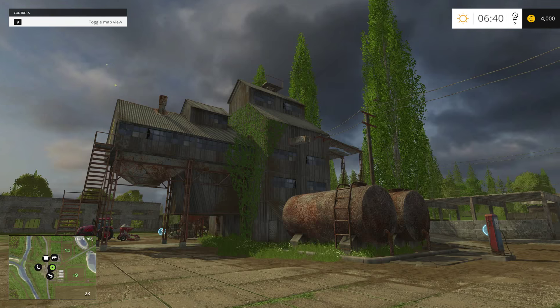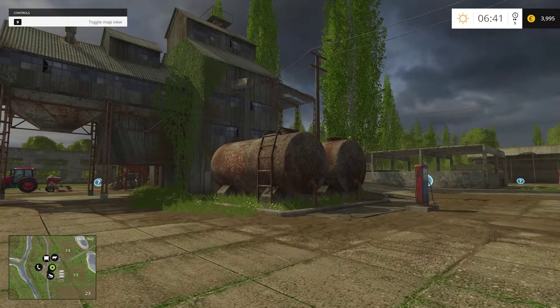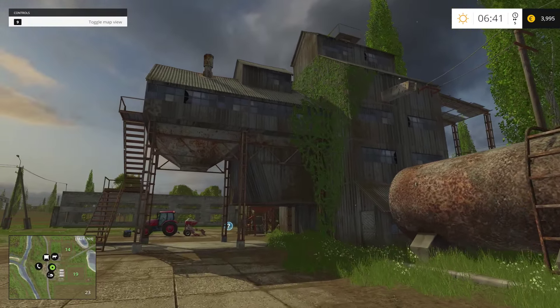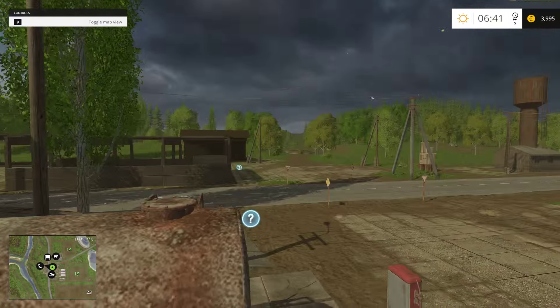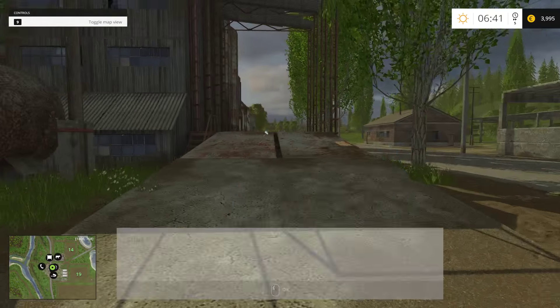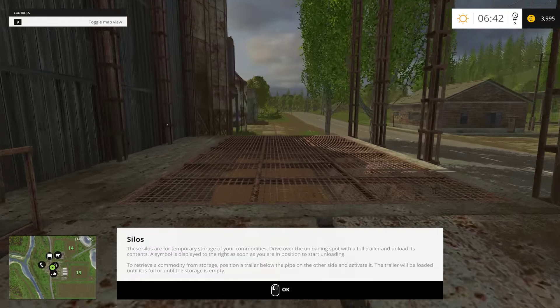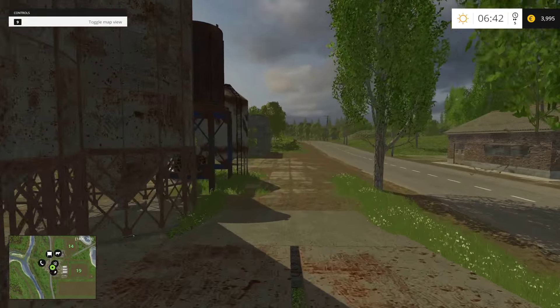Here we are — we've got an old rusty farm, and it would be really cool if, you know, as our farm gained more money the rust would kind of go away. I really doubt it does, but maybe it does. This I think is the drop-off point — this is where we come in to dump everything off for our silos.